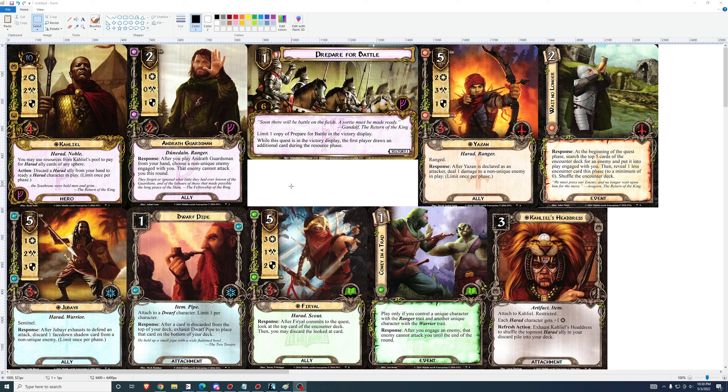Coney in a Trap: 1-cost. Play only if you control a unique character with the Ranger trait and another unique character with the Warrior trait. After you engage an enemy, that enemy cannot attack you until the end of the round. So it's another Feint — a situational Feint that requires setup and comes out of the Lore sphere. In a situation where you're running a Ranger hero and a Warrior hero, I like this card a lot if you're running Lore. I'd run it in a lot of different decks — any time I would run Feint but don't have access to Tactics, I would run Coney in a Trap. It's a good card.